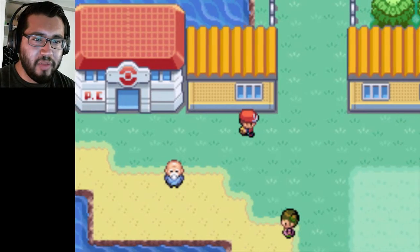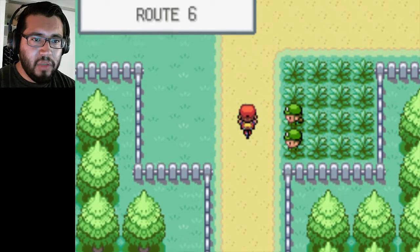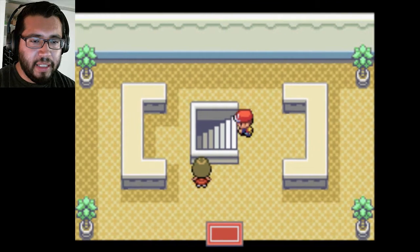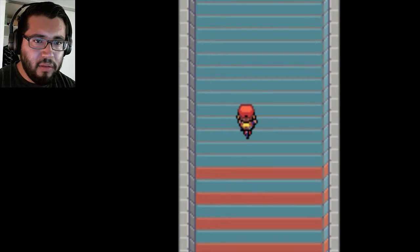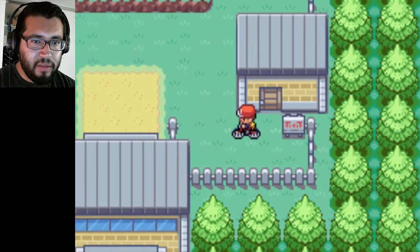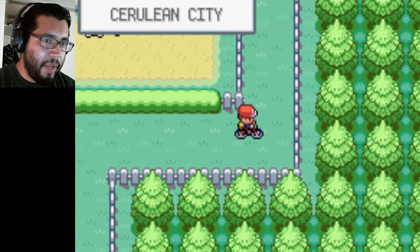Water Pulse is a cool move — I like Water Pulse but I don't have a Water type. So let's make our way to where we need to go now. We need to go past Cerulean. I figured you couldn't use the bike here. Time for us to go to the Rock Tunnel. But of course we gotta battle a bunch of trainers before we get there, and there's a grass area. There's another water area so I'm gonna try to fish there and hope that I don't get a Magikarp.